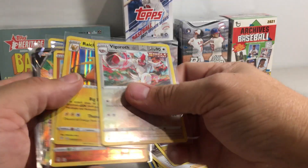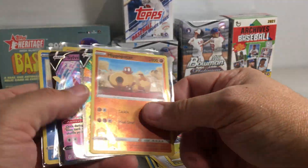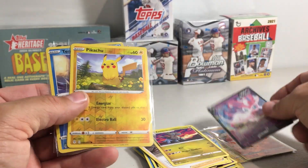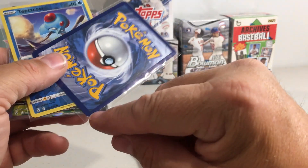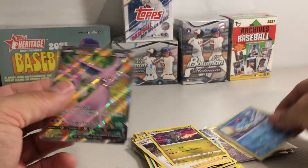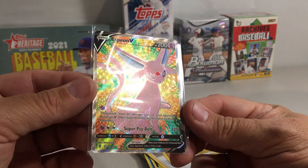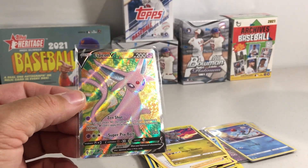Not too bad at all for four packs. We got Vigoroth, a Raichu Holo, Hippopotas, a Sylveon V, Pikachu Reverse — unfortunately with some bad wear on the corner — Tentacool, and this awesome Espeon Full Art, which I feel like I'm gonna send in for grading. Stay tuned for more videos. Bye.